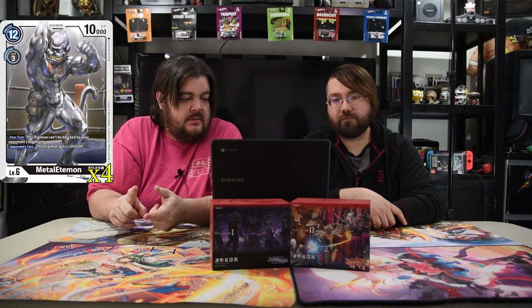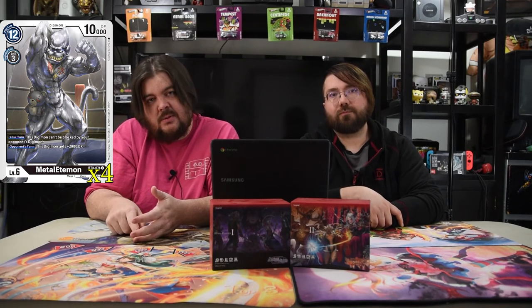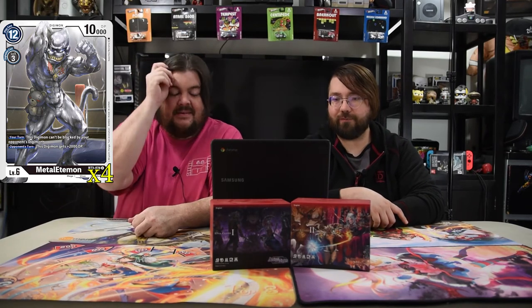Next we got Metal Edimon — he's the big boy, the big monkey. He's level six, costs 12 to play or three to Digivolve, and he's 10000 power. On your turn, this Digimon can't be blocked by your opponent's Digimon. On your opponent's turn, he gets plus 2000, so he's harder to kill. So if you have the right stack with Kapurimon, Toyagumon, and the Greymon, he gets plus 1000, reboot, and jamming. On your turn he can't be blocked — kill their attack, kill their stack, kill their security. And unless they have a Gaia Force, you're just swinging in for the win every time.